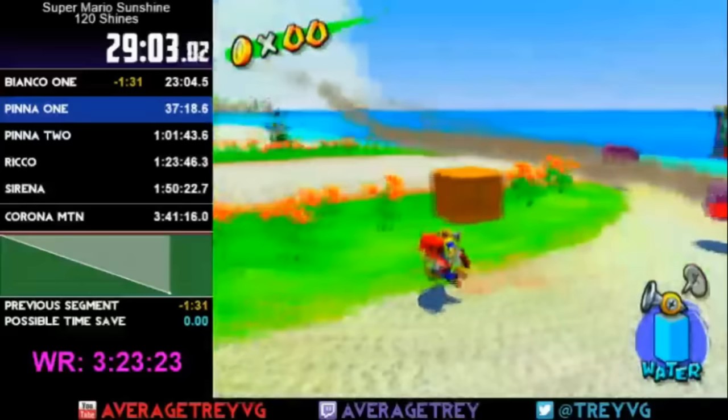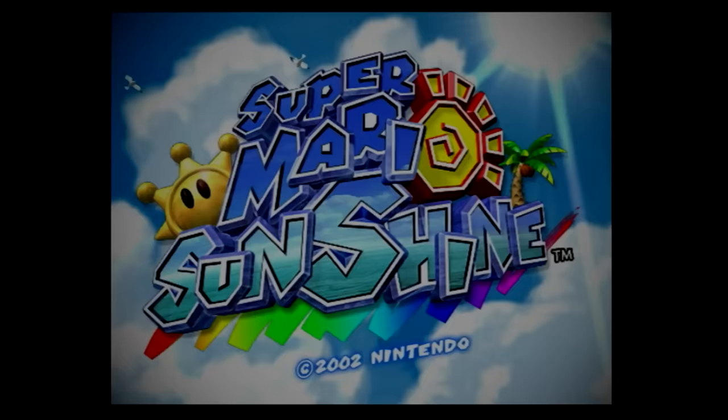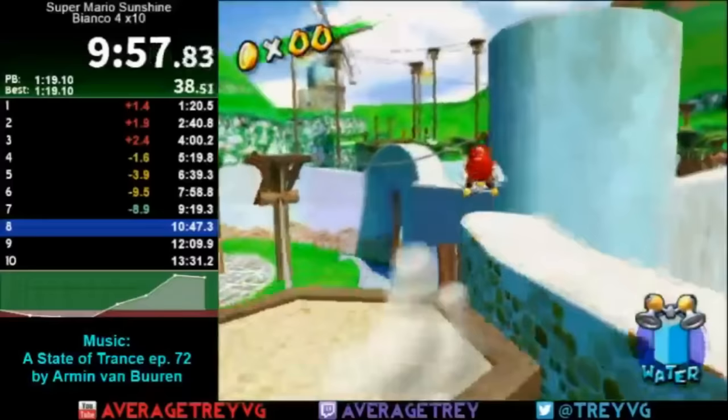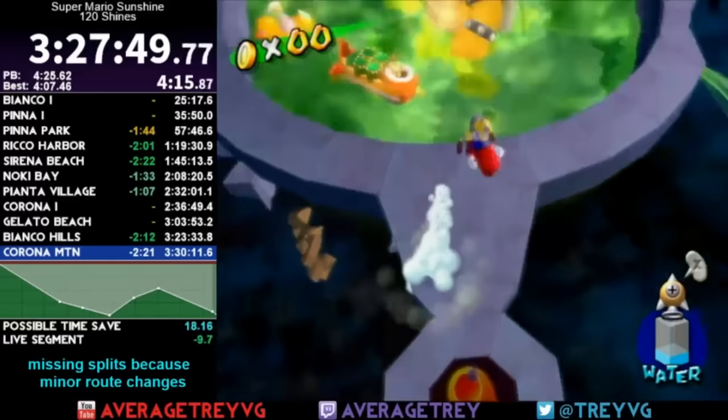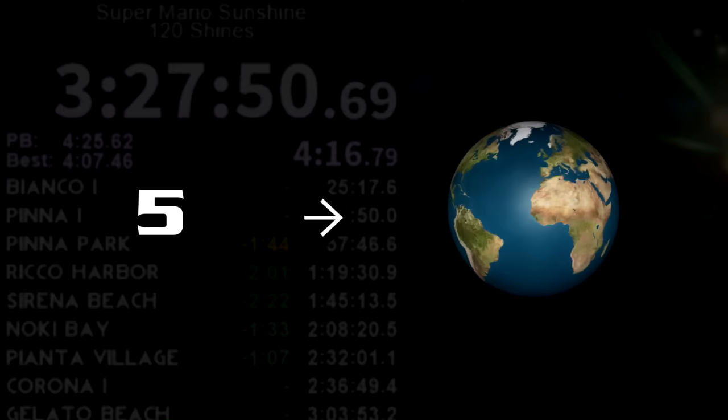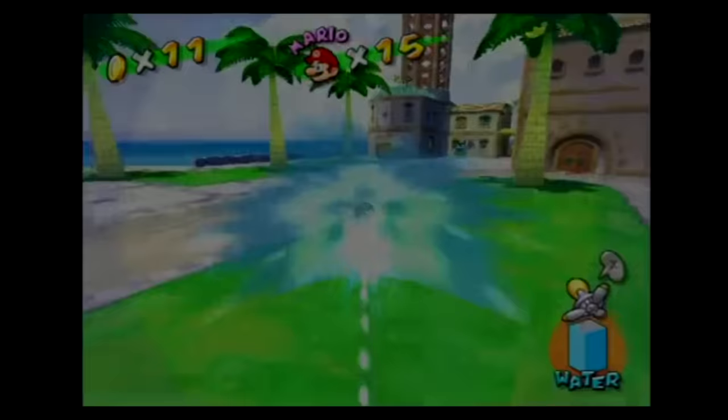The record remained uncontested for quite some time since all the top runners were either focused on Any% or not actively playing. Enter Average Trey — the narrator himself. Back in early 2013, 120 Shines was the first category he learned when picking up Mario Sunshine. By mid-2014 he was streaming attempts, grinding to get a sub-3:30. He had a rivalry with Paperario over who the better American 120 player was, and that combined with his passion had him practicing for hours on end. When he smashed the sub-3:30 barrier with a 3:27, he realized he was only five minutes off the world record and one minute off the person who mainly inspired him.